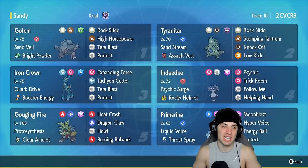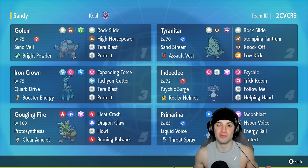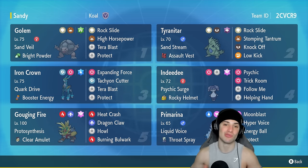Golem has Sand Veil as his ability to raise his evasiveness in the sandstorm, so we're pairing this Pokemon up with T-tar. Golem also has Bright Powder to raise his evasiveness even more, hoping to have both Pokemon out at the same time and have Golem dodging moves while doing big-time damage. Golem is rocking the Grass Tera type with Rock Slide and High Horsepower for two STAB moves, Terra Blast for the Grass Tera type, and Protect.